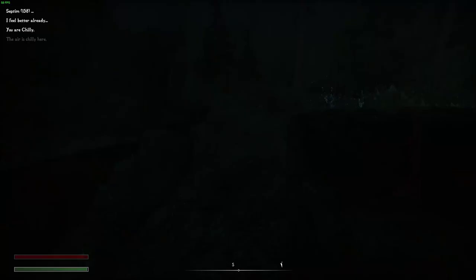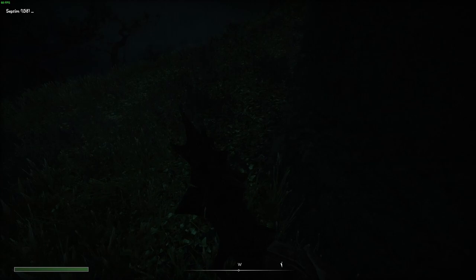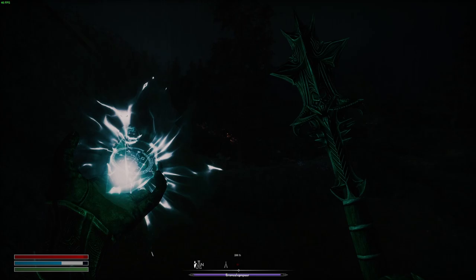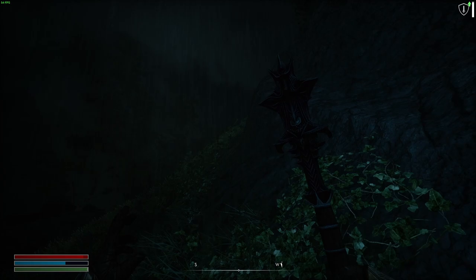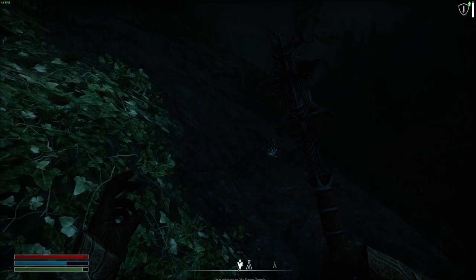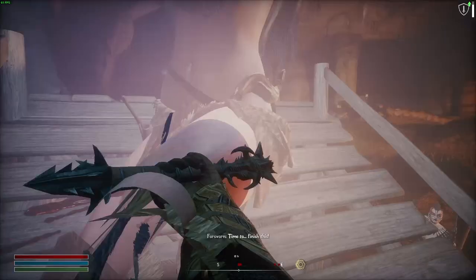We're at Karthspire right now. There's a dragon and a bunch of Foresworn here. I did go to bed right before this just so I can have max XP, so we did level up but I didn't spend anything yet. This is gonna be a very interesting fight. I'm not sure if this guy's gonna go after me first. I think I'll just ignore him and go inside. I just skipped it all. The Foresworn are just as dangerous, yep - there are Foresworn inside them too. The Foresworn are huge glass cannons.